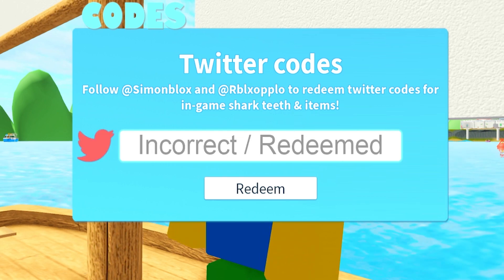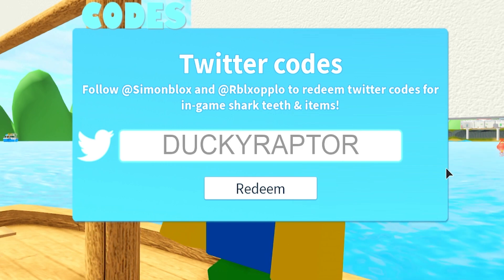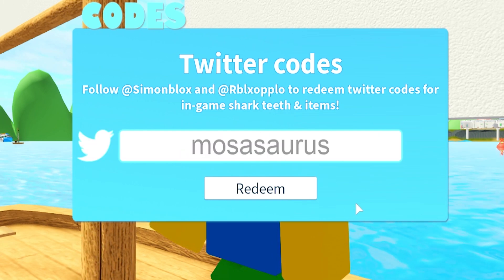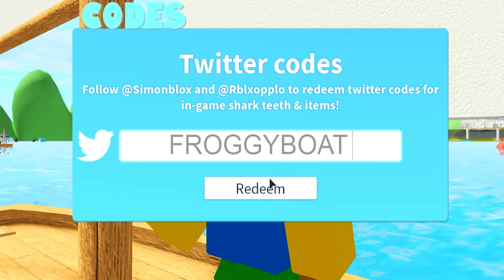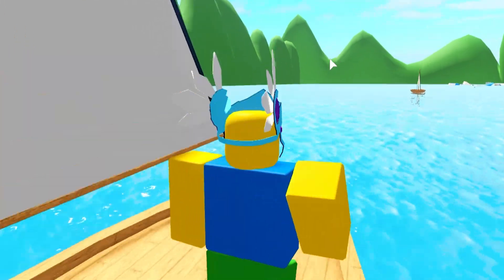Then we have code 'duckyraptor' - redeem that one as well. After that we got a code - 'massaras' or something like that - redeemed. Then we got code 'froggyboat' - redeem that one as well. And those were all the working codes right now in SharkBite.